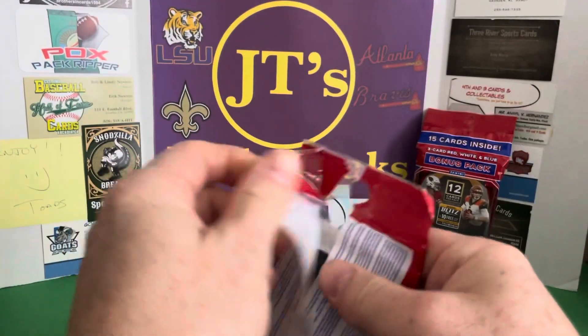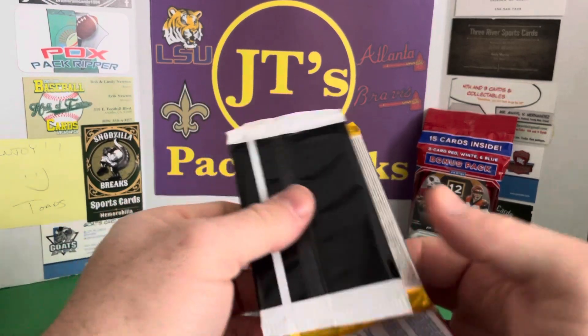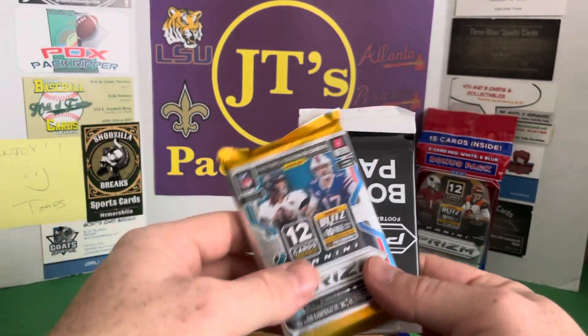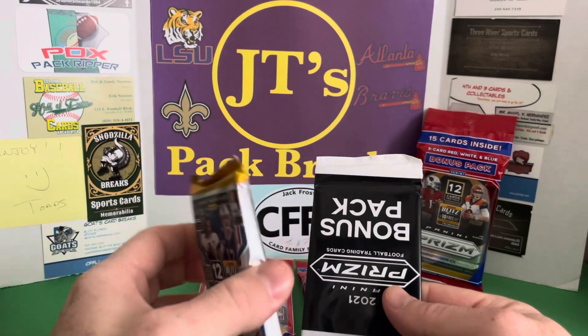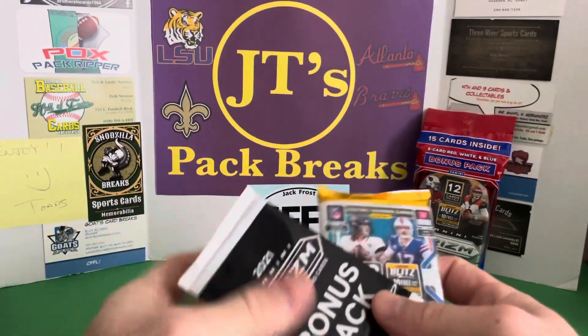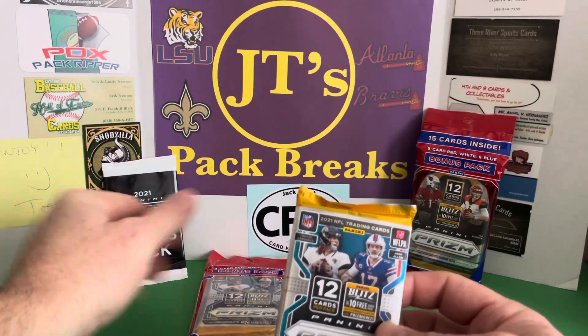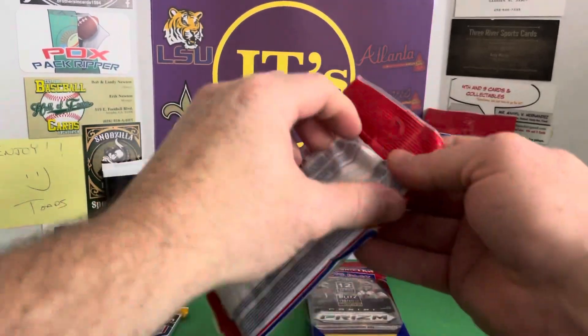You still get the red, white, and blue packs in here. There's the red, white, and blue pack. And you get one thick pack. Used to be three little packs of Prism, and then one pack of red, white, and blue. So let's just open them all up.